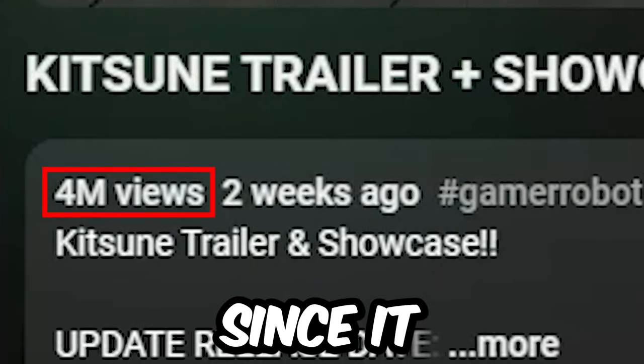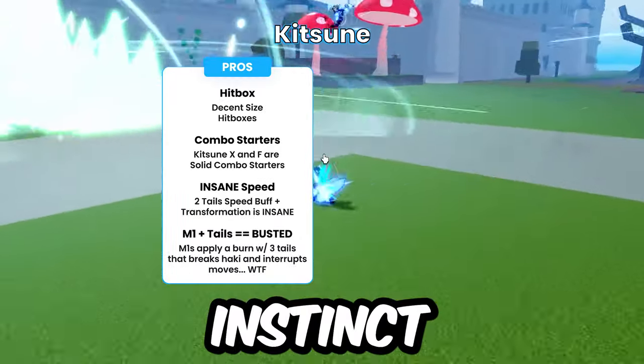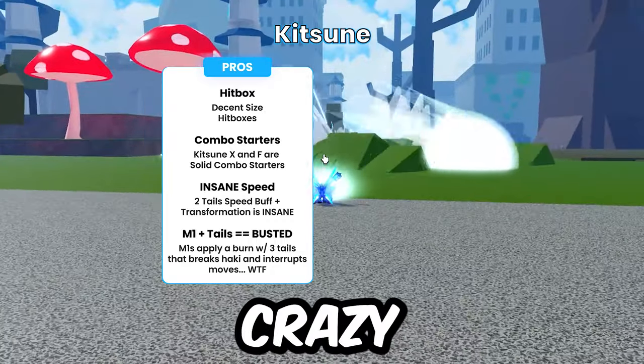Kitsune has rocked the world since it dropped. Let's talk pros and cons to the fruit. 4,000 Robux and you got yourself a strong fruit with instinct breaks, combo starters, large hitboxes, insane speed — especially with Pilot Helmets. It's crazy.